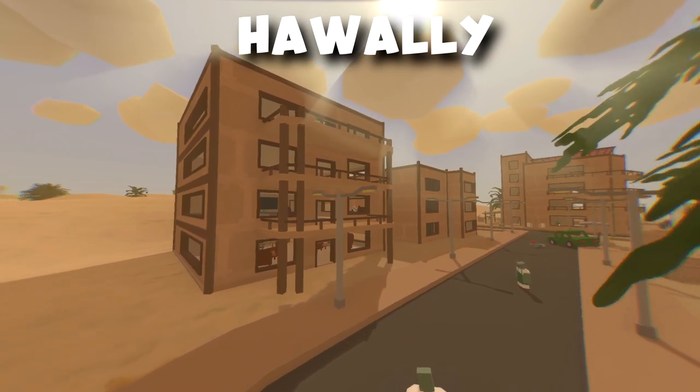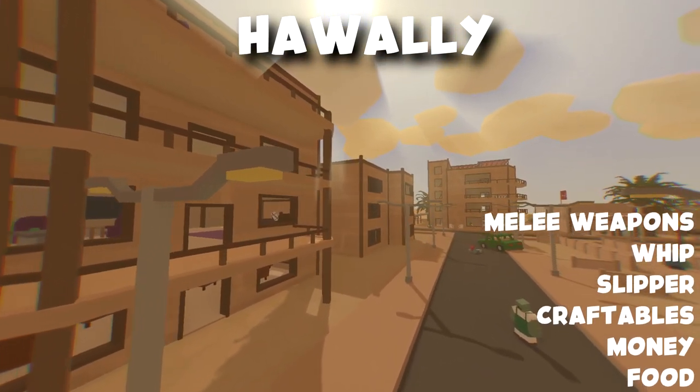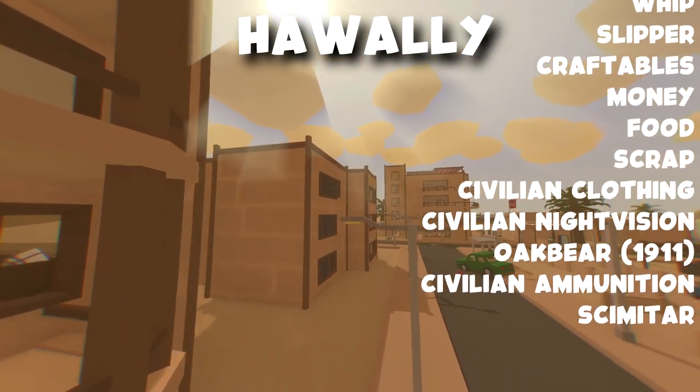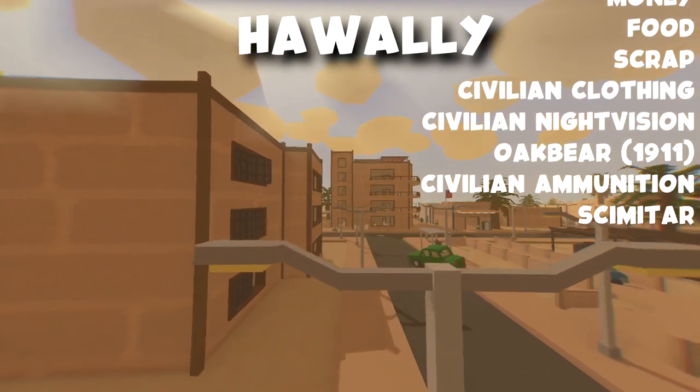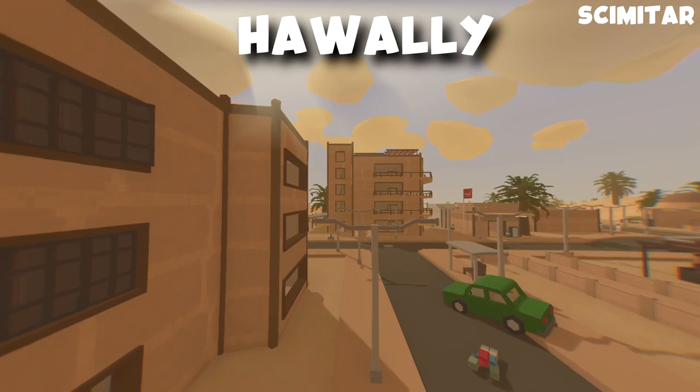Next we're going to go over to Hawali, which is a town. Over here you could find melee weapons, the whip, slippers, craftables such as rope, glue and tape, money, food, scrap, civilian vest, civilian night vision, oak bear which is basically a revamped 1911, and scimitar.